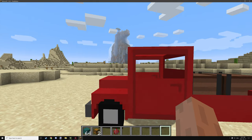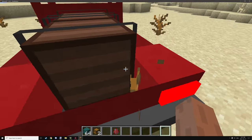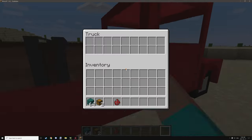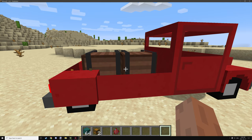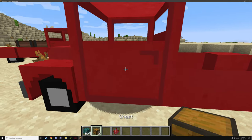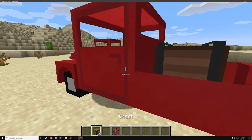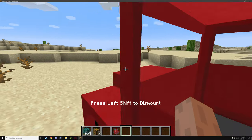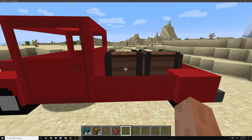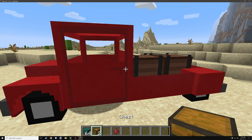We actually have a couple different models for this particular truck. There's this one and then a few others with different inventories. We have the double inventory version, which has a couple of indicators at the back showing crates. If we place down a new truck, there are no crates at all. Right-clicking on the truck updates it to have one crate. If we put items into the crate and upgrade again, it will kick the items out so we can pick them up. This is to prevent item loss when the entity despawns and updates the model.